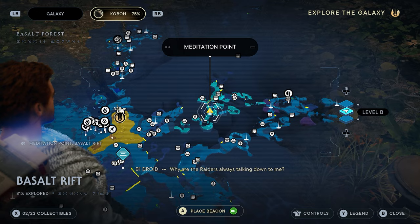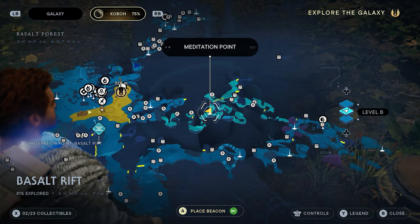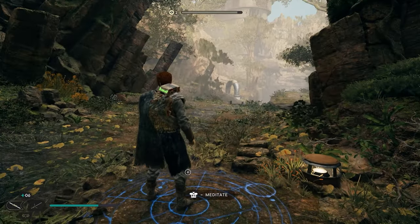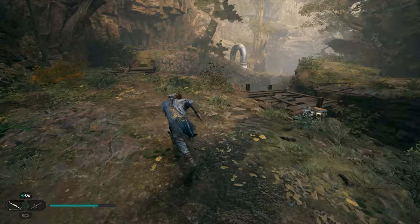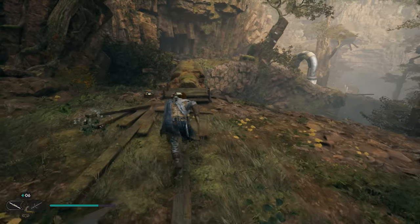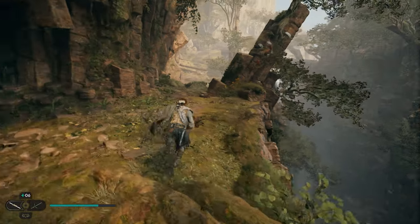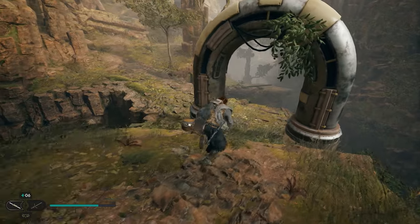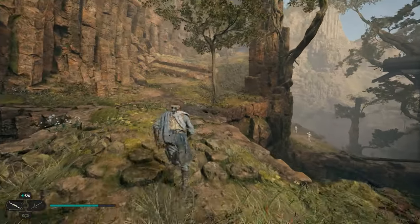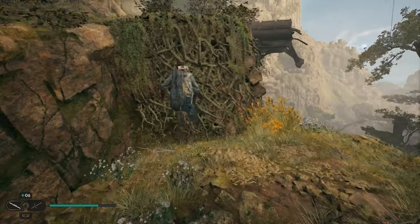Our fourth chamber is going to be found over in Basalt Rift. We're going to take the Basalt Rift meditation point. From the meditation point as soon as you spawn in, head over toward this pipe-looking thing and there's going to be a bridge. Cross this little green bridge, then hang a right. Continue straight — you can go through the little pipe, up the hill — and you'll see some vines in front of you.